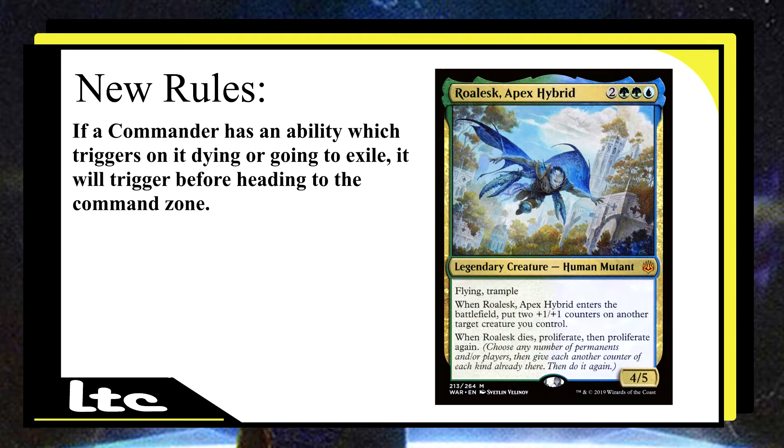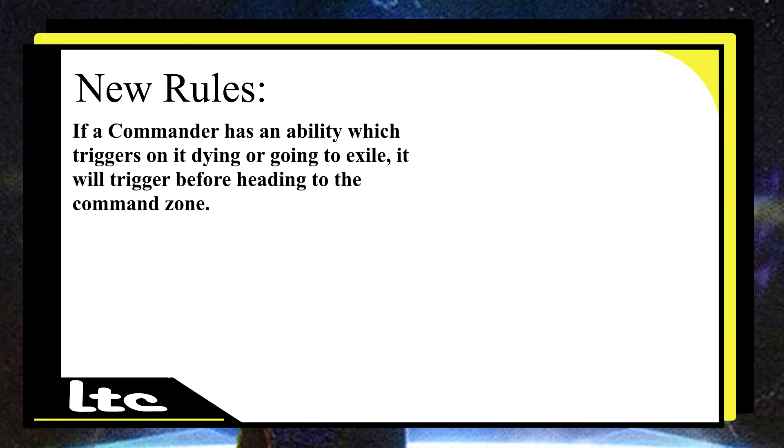I think this rule is really going to change the dynamics of the format a lot. Death aristocrat decks are going to be doing even more, just because their commander dies now. This is also good because cards that don't innately have death triggers — when a creature dies, they cause death triggers — you can also have your commander trigger those as well. Normally you wouldn't be able to, because it wouldn't be dying, it'd be going to the command zone. So cards like Dictate of Erebos — if your commander died, it would now trigger that. It's an extra trigger that wouldn't normally have happened.